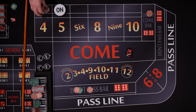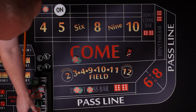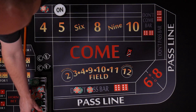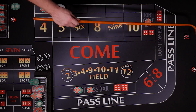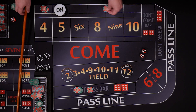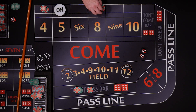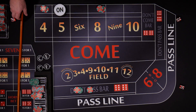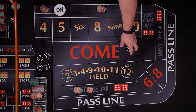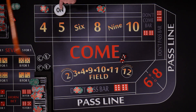Let's make another don't come bet so we can get three points working. Four — so we're going to lose our four here. This is going to travel to the four. Let's get our odds for the four, dealer will move it up. Let's get our don't come bet. Eight — don't come is going to travel to the eight. Going to put our odds out for the eight, dealer will put it up for you. We've got three points working again for us, so now we want to see that seven.